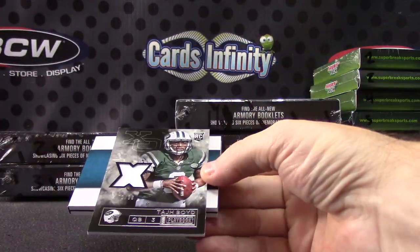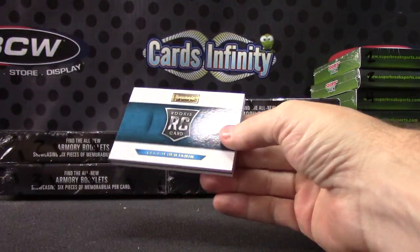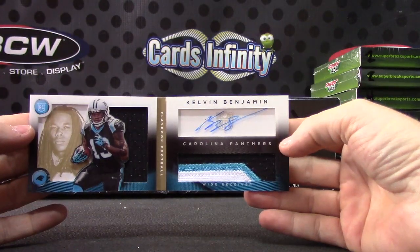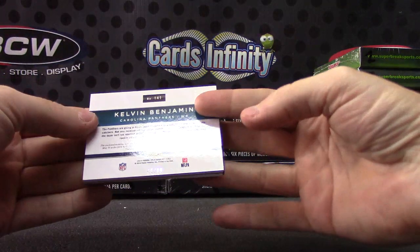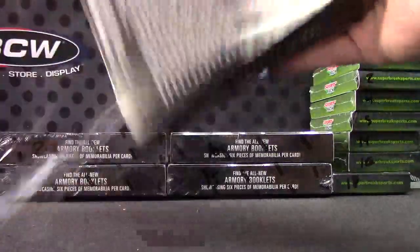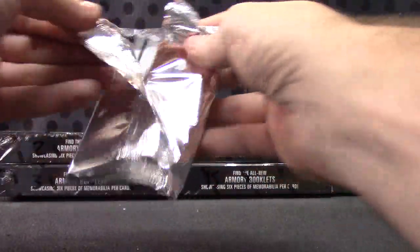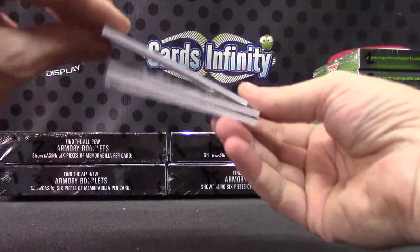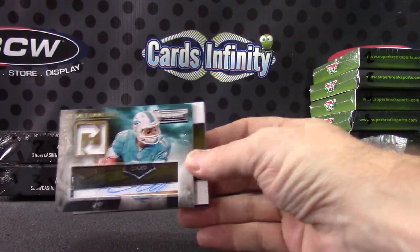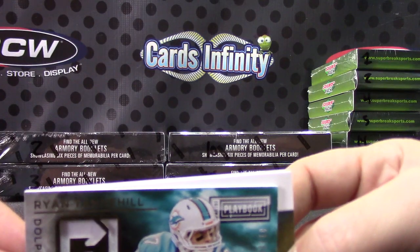Jersey card, this one is Taj Boyd — got Taj'd and he got Boyd'd! Nice gold Kelvin Benjamin jersey patch autograph — solid receiver, just out for the year, $45.99. Let's see, patch autograph number one of only ten — Ryan Tannehill. It's a dirty one too, there's dirt on it — if I can get it to focus.